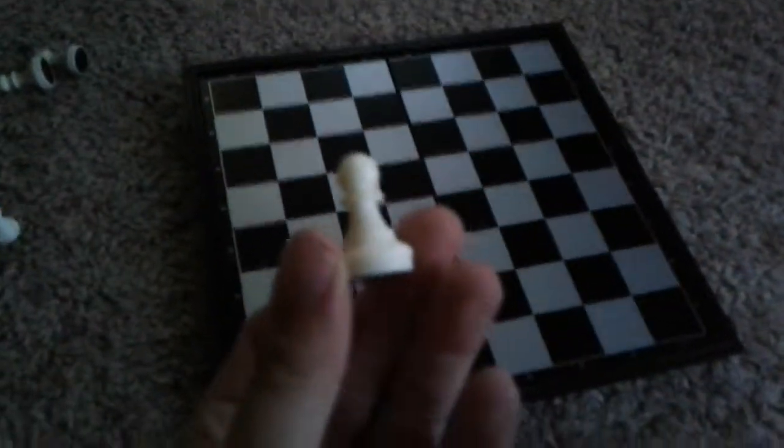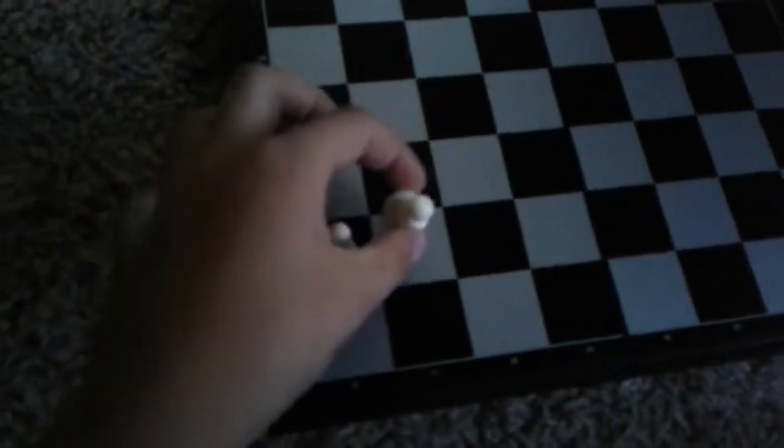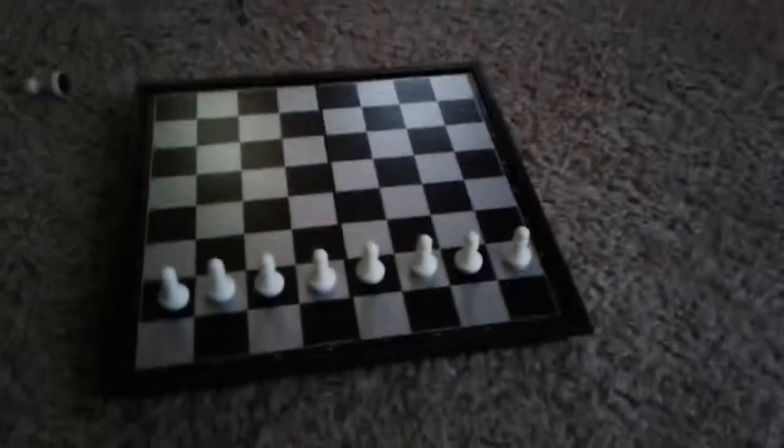The first thing we're going to talk about is the pawn. You guys probably know what a pawn is — these tiny pieces. There's a row of them and they all go from here to there. Let me put the pawns so you guys don't get confused — I put the pawns.